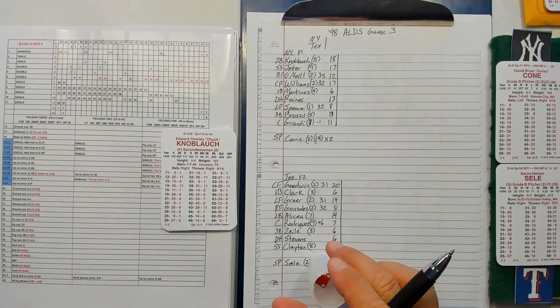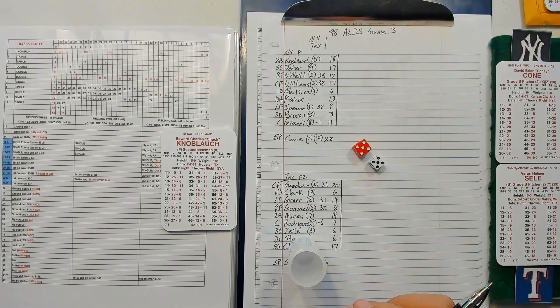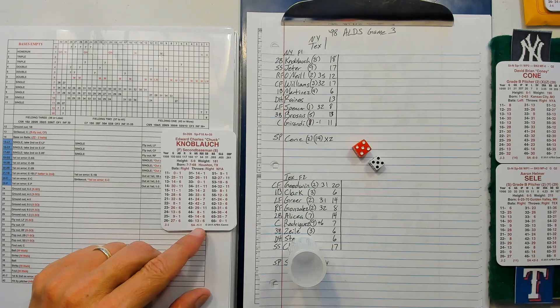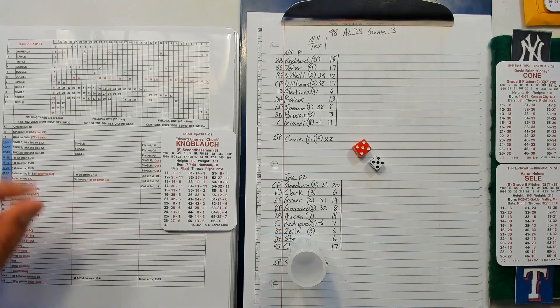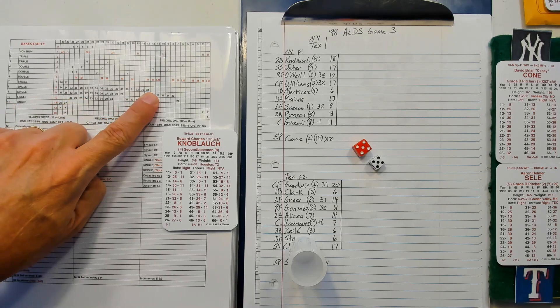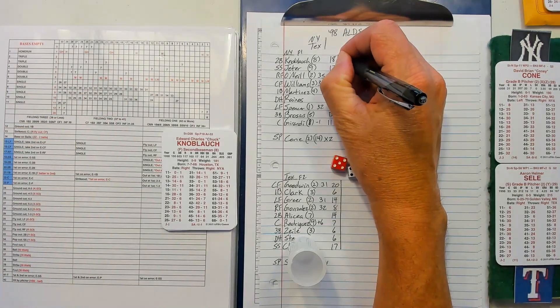Seeley is an 11 in this game, a 55 is an 8, and Seeley is a right-hander — he's a minus 1. Knobloch is a 12, making him a 12. An 8 on a 12 — that'll be a single. Knobloch squeaks a single in there.